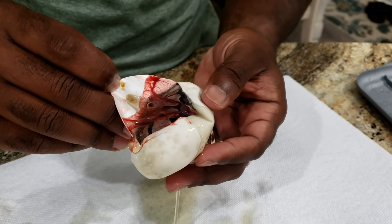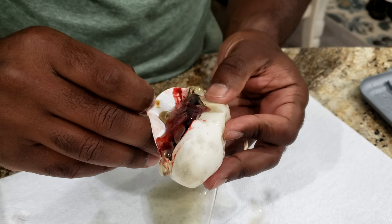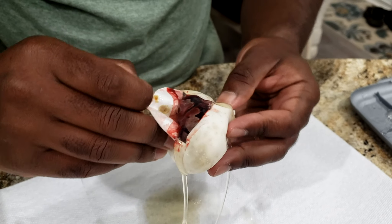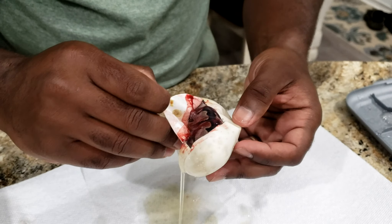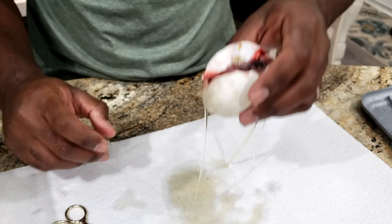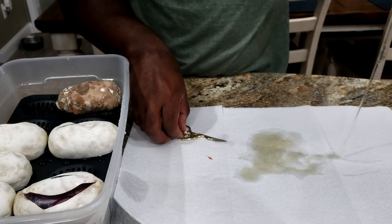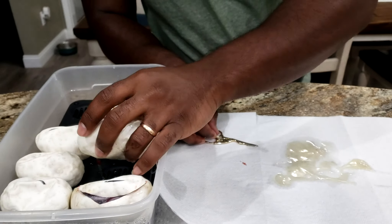This looks like a calico — we'll know when it comes out of the egg, but it does have pinks on the side. Yeah, just a calico probably. There's no pastel in here.